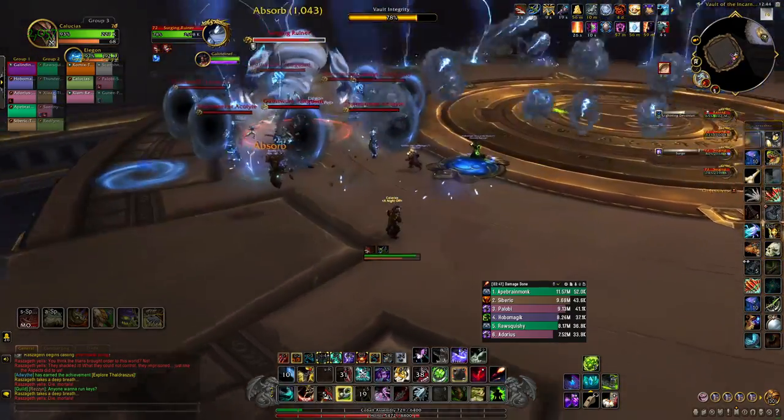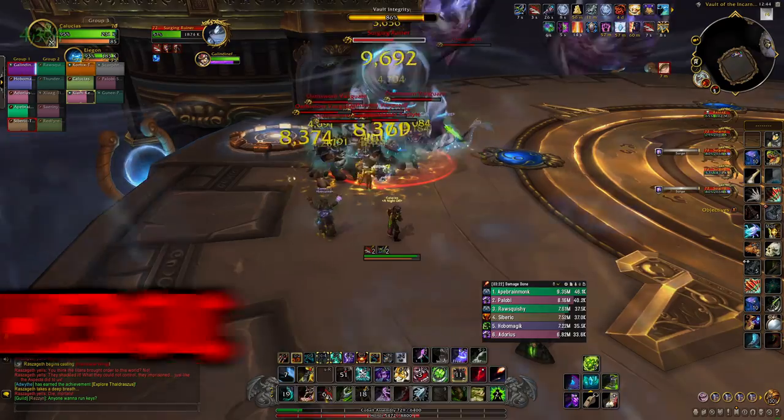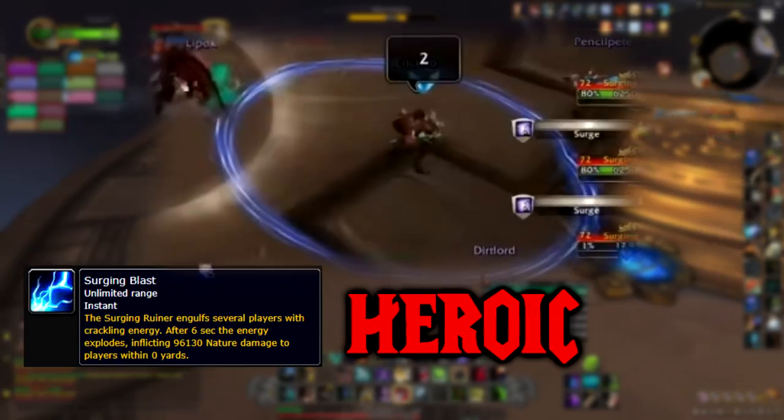In this phase, she'll cast lightning breath down a line on the platform and it always goes through the center — just make sure to dodge it. On heroic, the surging ruiners will mark random players with surging blast; just need to spread for this.